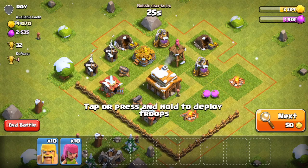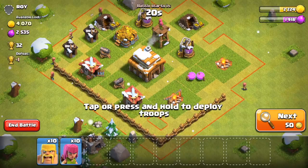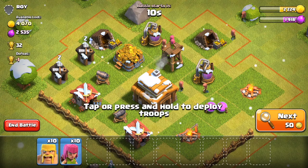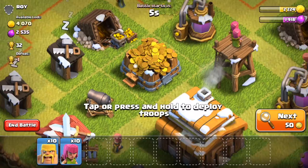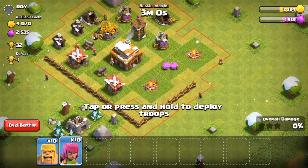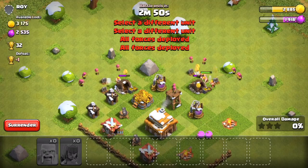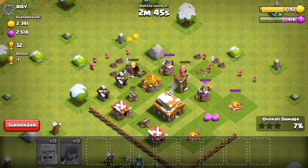This has a ton of loot, so I'm going to go ahead and hit this base. As you can see, the defenses are kind of tucked away, and the gold storage is overflowing and so are the gold collectors. When you see the gold collectors have a ton of gold on the outside, it means they have loot in them. Typically, if a base has nothing in the gold storage but a lot in the collectors, that's where you want to hit. With BARCH, you want to put the barbarians down first, then follow up with the archers to get some of this loot.